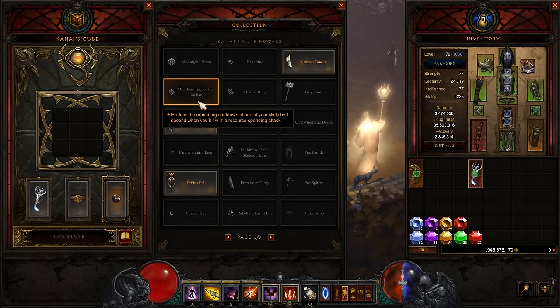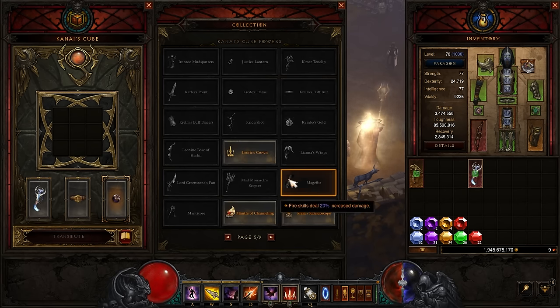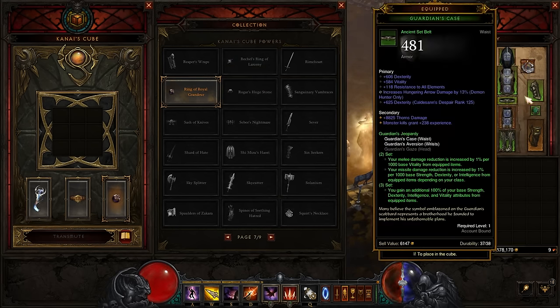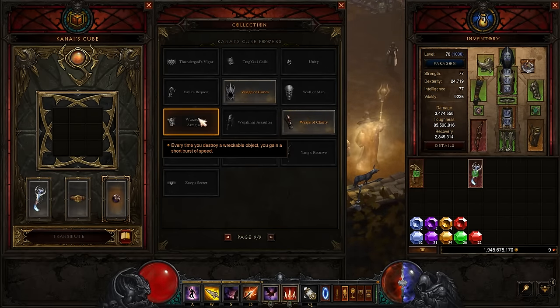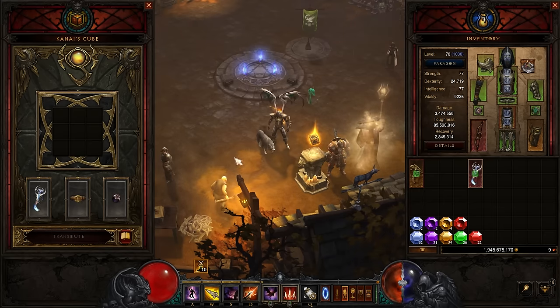There's one more ring worth mentioning: the Ring of Royal Grandeur — actually, the Rakkis' Ring of Larceny, which procs fear, and fear procs move speed, which can be quite nice. You also don't really need the Guardian set for Torment 16, so something like the Warzechian Armguards would add move speed. You can put on a Gold Wrap if you want to be immortal whenever you pick up gold. There's loads you can do with the Gears of Dreadlands Demon Hunter.